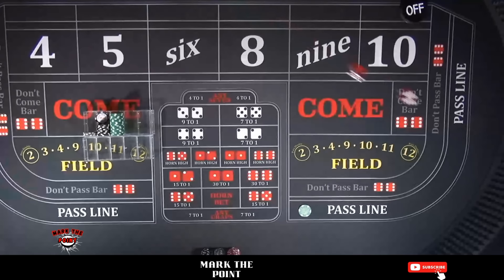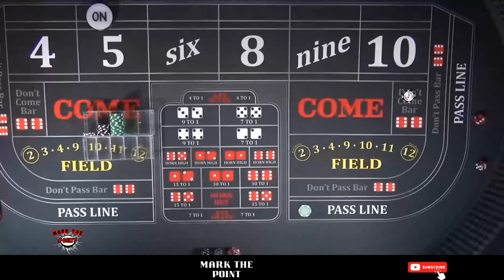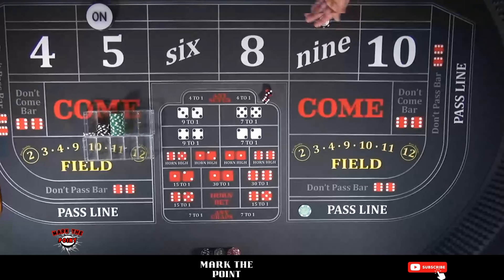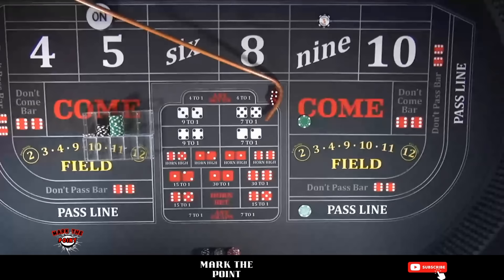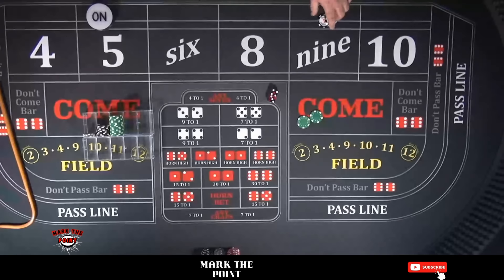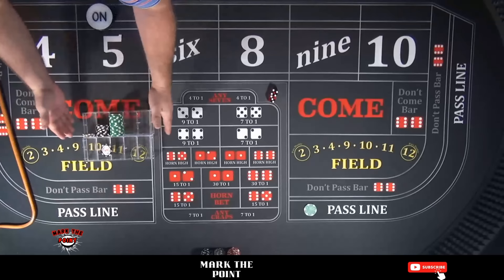If you haven't seen Wayland's Way Craps, please go check it out and subscribe to my channel - Mark a Point. Now our DC is ready. We got a six-three nine, so the don't-come bet travels to the back of the nine. We're putting $25 into the come. If a seven rolled now, the pass line and come would wash. We rolled a four-three seven - perfect scenario. We lose the pass line, get paid on the come, and win $100 on the DC. Now replace the pass line out of winnings.